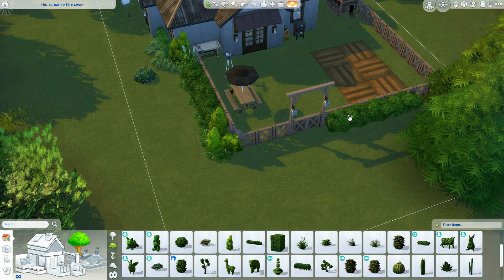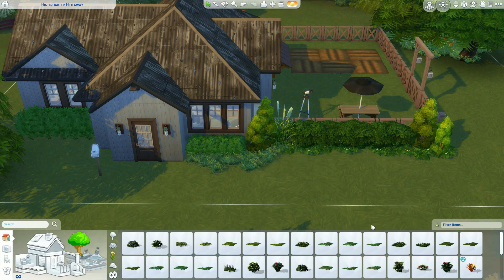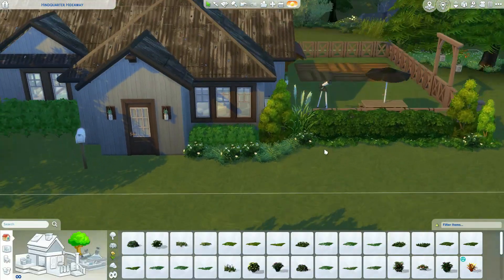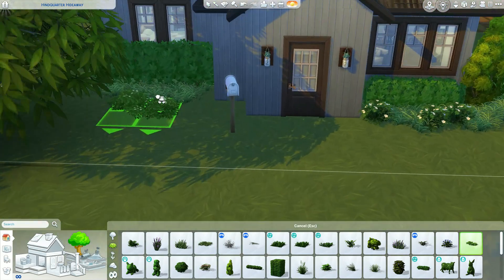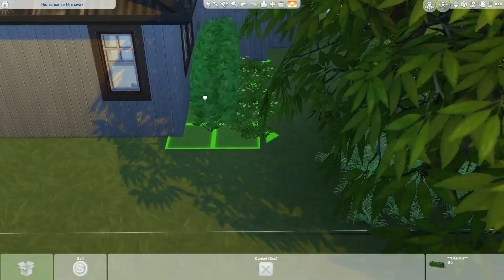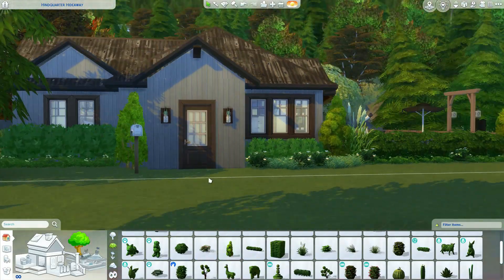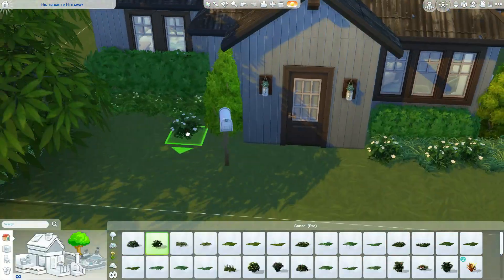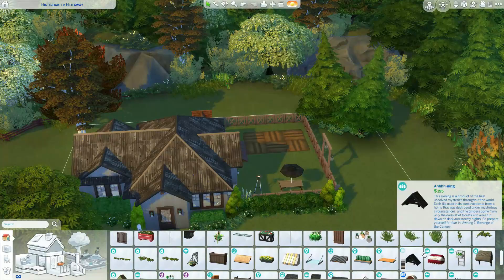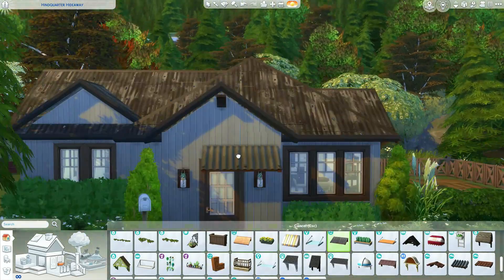Finishing up the landscaping on the exterior — I wanted it to look like it's been there a while, lush and grown in. I really liked how it turned out. Looking at the backyard, I went heavy on the terrain paint layering — there's a lot going on back there and I love it. Seeing the side-by-side is so cool; I really like seeing how far it came from nothing to something.